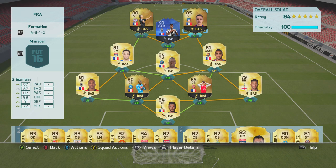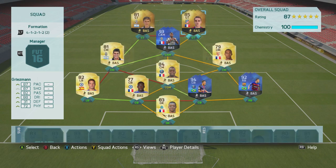The first squad option for Griezmann today is a 4-3-1-2 full-on French side and it's a bit of a monster. It features the likes of second in-form Koscielny, we've got Team of the Year Pogba in there, and to partner Griezmann up front we've got that nice in-form Ben Yedder - an absolute gem on the game.